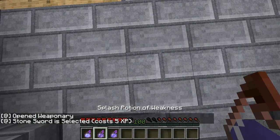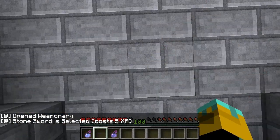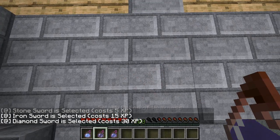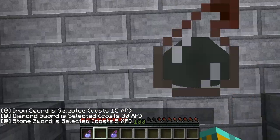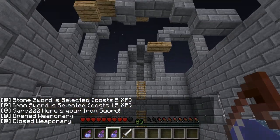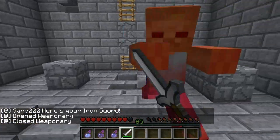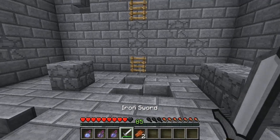In weaponry we have a stone sword for 5 XP, an iron sword for 15 XP, and a diamond sword for 30 XP. Let's go for the iron sword — we select it, 15 levels are taken away, and we get the iron sword. Let's deal with the zombie. We don't want to eat that rotten flesh, so let's go back into the shop for some food.